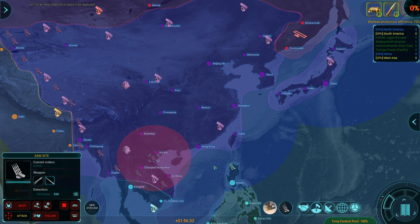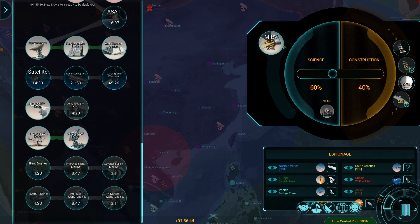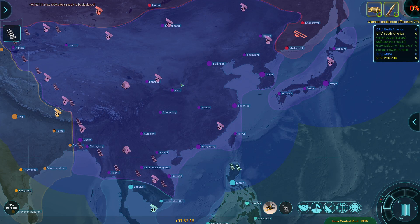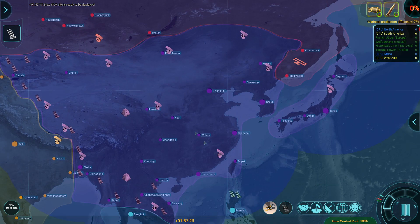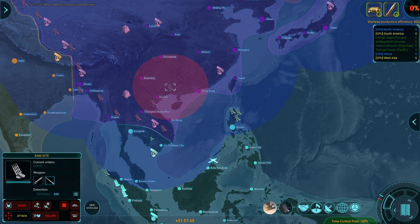I need to get SAMs up around some of my more important cities too. MIRVs are almost done — that'll be nice, but I don't have any platforms to shoot them from. I don't think I need two space radars. Did I cancel the only one? Do I need space radars? Is the only thing space radars are useful for detecting enemy satellites and helping target them?